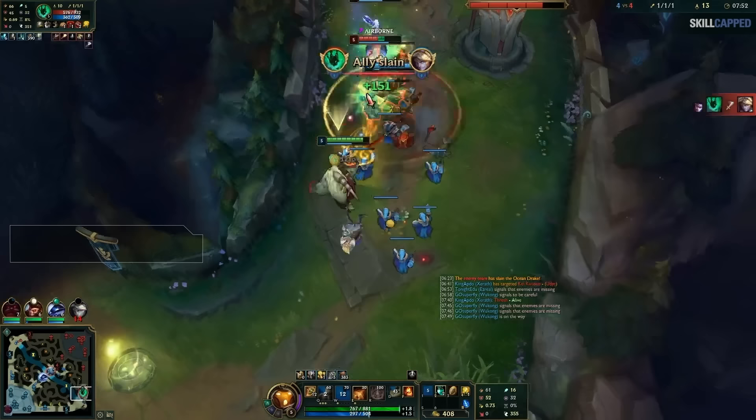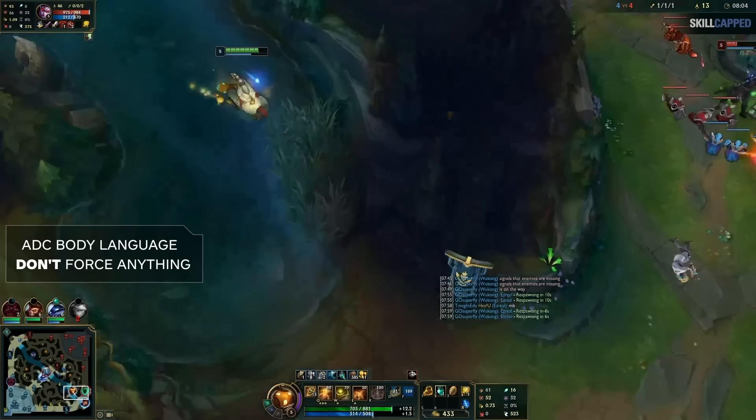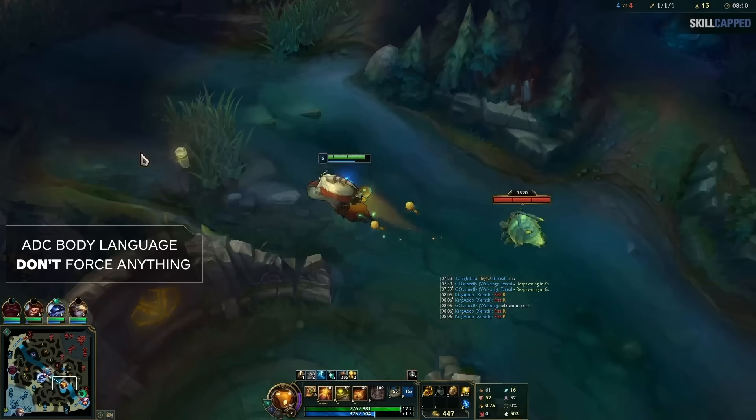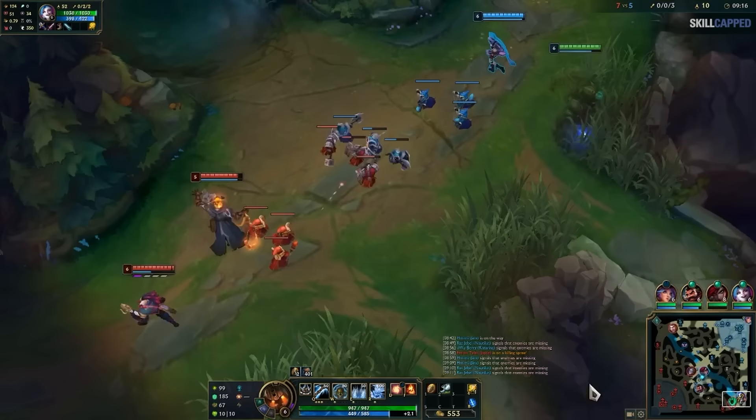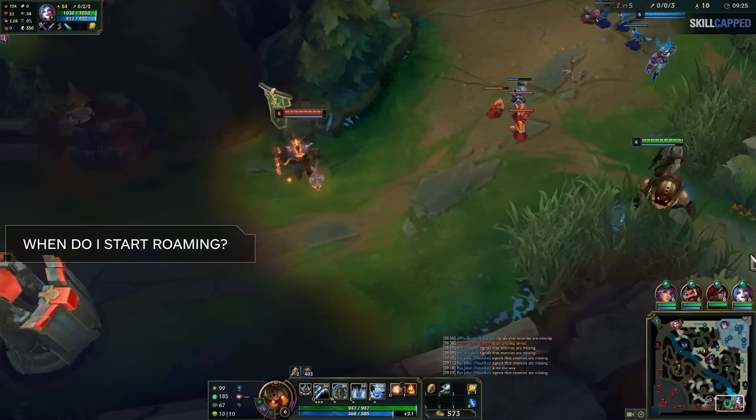Finally, it's important that you pay attention to your ADC's body language and adapt to how the lane is going, not how it should be going. If your ADC is just sitting way back and clearly not interested in fighting or doing anything proactive, even if you have the matchup where you should be doing that, don't force anything. Adapt to their playstyle while you're stuck in lane, which brings us to the next topic.